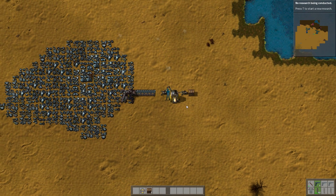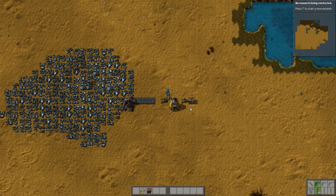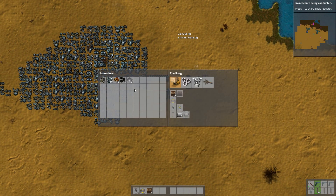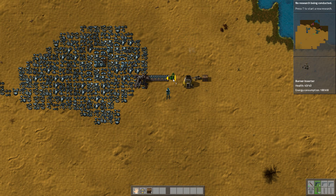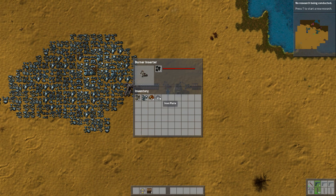We'll just grab that out of its hand if we can. Can I grab it out? You can press F to grab things out of the hands. We're just going to have to replace it. Fucking did it wrong already. We want it to go this way so that it picks off the line and then dumps it into that furnace thing, the smelter.